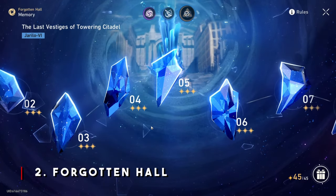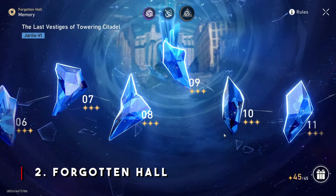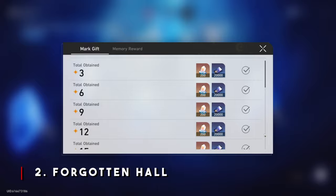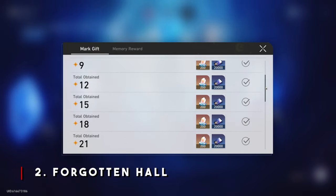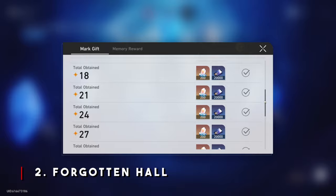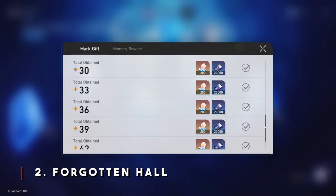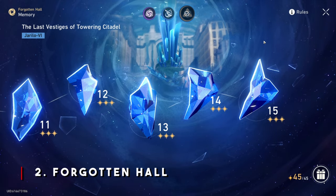Coming up at number 2, we have the Forgotten Hall. For me personally, I struggle real bad with the Forgotten Hall, so I can only do so much. But even just that little push of Stellar Jades will help you gain more so that we can get more pulls later on for those limited banner characters. To be real with you, the Forgotten Hall is the quickest way to farm Stellar Jades, but it's also the hardest. You're going to need 8 built characters to survive the monstrosity within the Forgotten Hall.